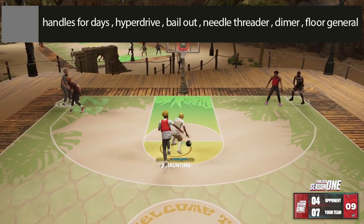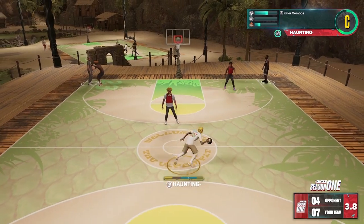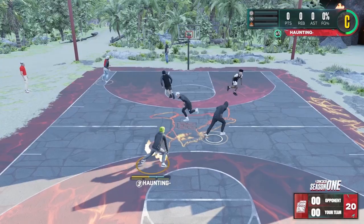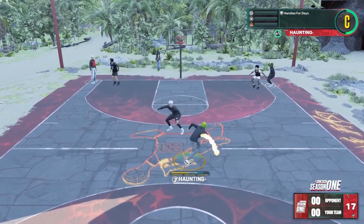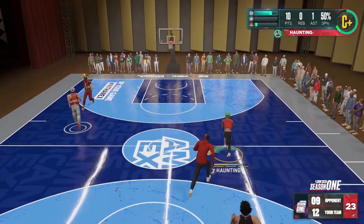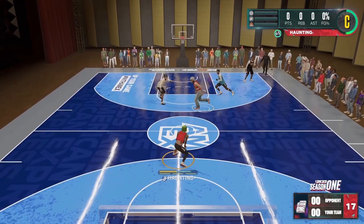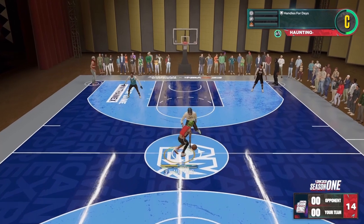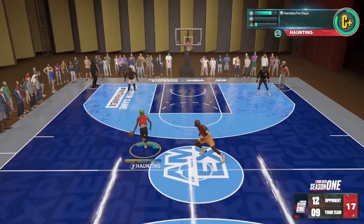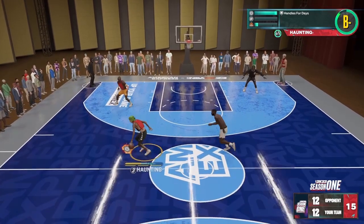I personally don't use floor general at all because I feel like dimer on silver is better. Handles for days on silver — a lot of people don't have Gatorade. I have Gatorade and Gym Rats so I run it on bronze, and sometimes I take it off completely if I want ankle breaker higher or to switch badges around. But if you don't have double Gatorade, silver is probably the sweet spot for this badge. For taller builds and others, silver is definitely the best value for handles for days.